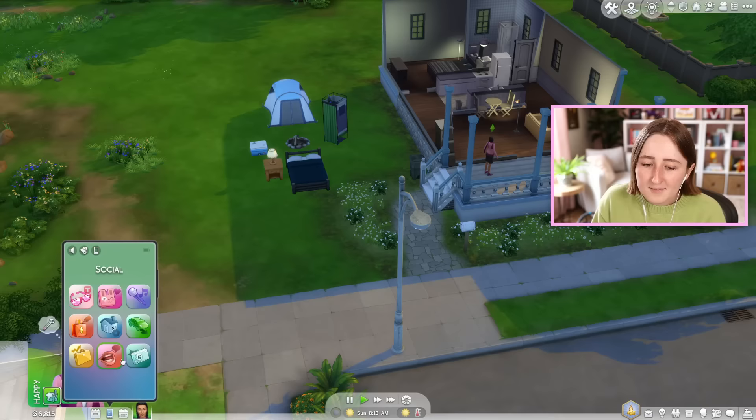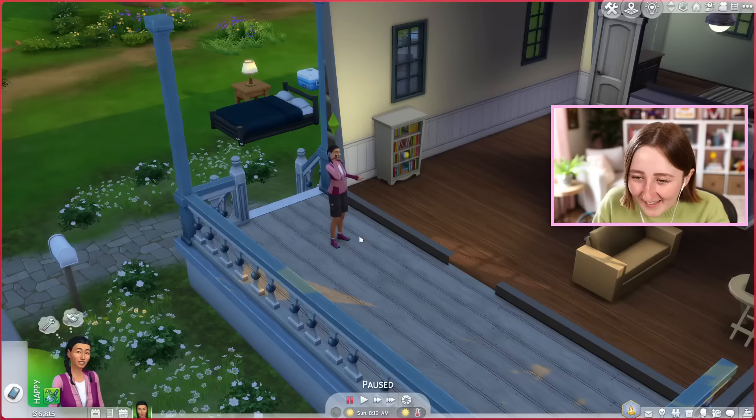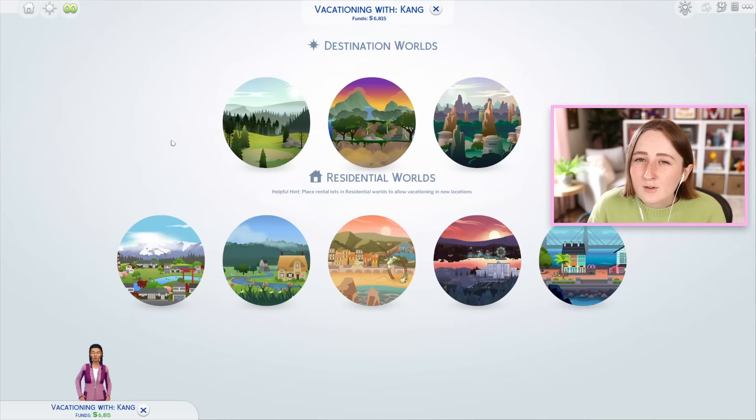The main selling point obviously is the vacations, because you can travel on a camping trip to the new world. We got a new vacation world called Granite Falls, which honestly really is not that big — it's just got a handful of lots.